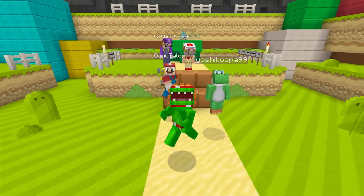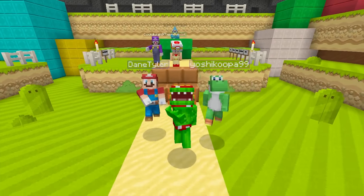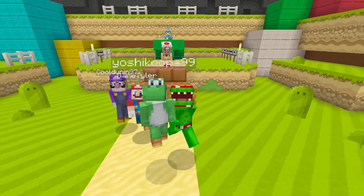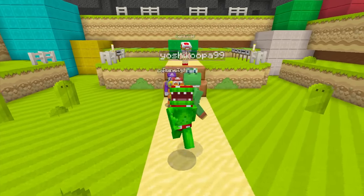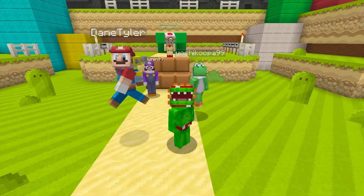Hey guys, what's going on? It's your boy Tripolar, T-R-I-P-O-L-A-R, and welcome back to a brand new episode of How To Super Mario, a series where we mod things inside the Super Mario world and make them pretty different and pretty cool.